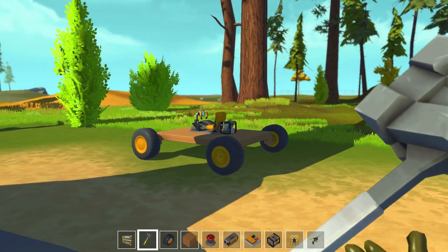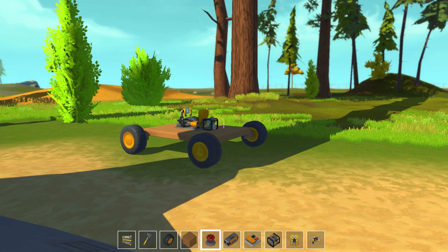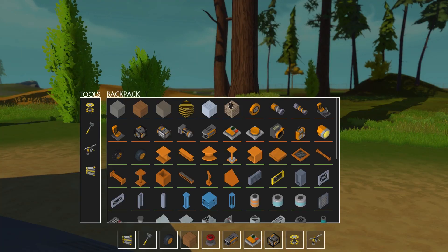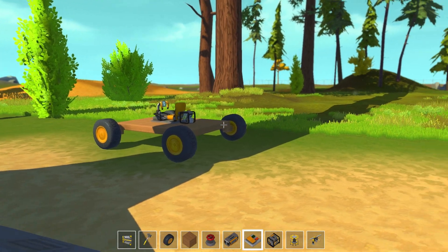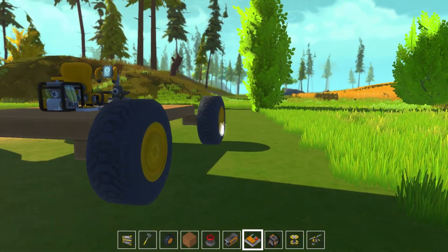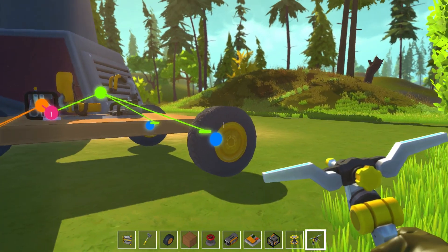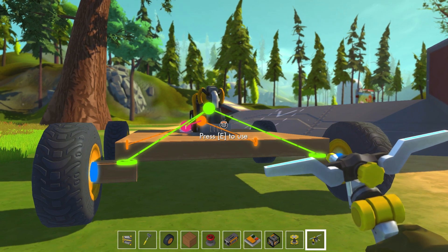Let me get in here and give you the basics. So I have a vehicle right here — four wheels, seat, engine. I actually have a switch for it as well, and parts in my hotbar. If I hit I, I can go through the different parts: bearing, suspension, switch, basic engine. Now I've got this controller here and this allows you to connect bits that you've snapped together into other things so you can control them.